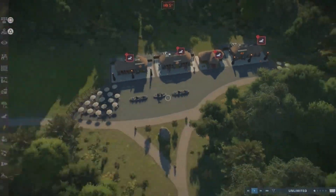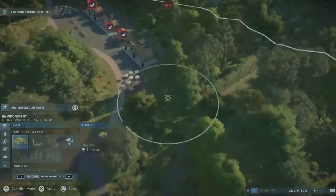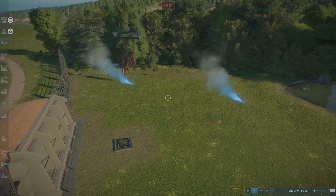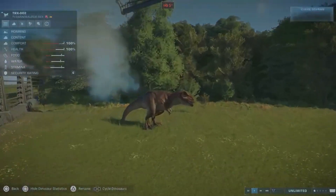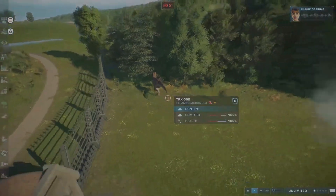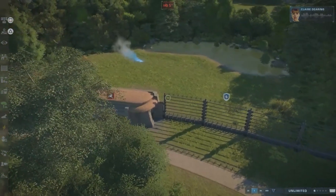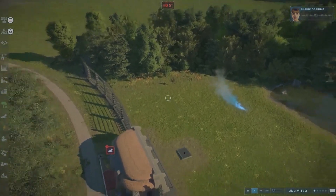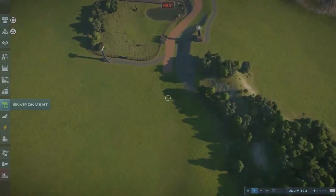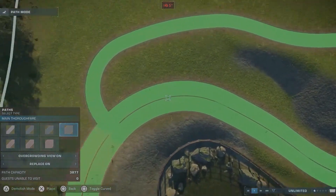I am a bit of a jumper, so I'm placing some stuff, then remembering I have to place some stuff in other places. Here I built an enclosure for the T-Rexes — I've got two in there. I forgot to press record so I didn't capture the part where I built this one, but as you can see it's a very simple one using the biggest fence from the Jurassic Park movie.